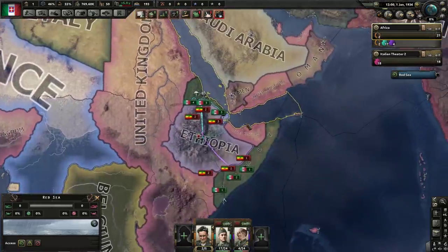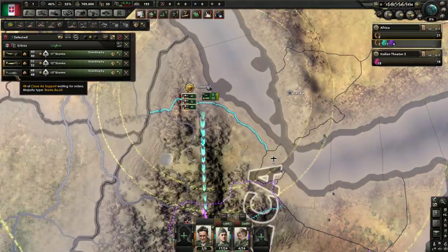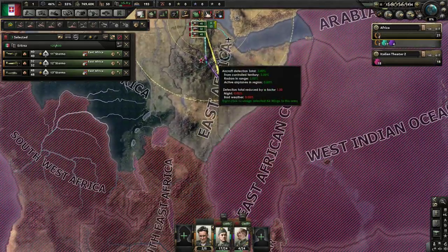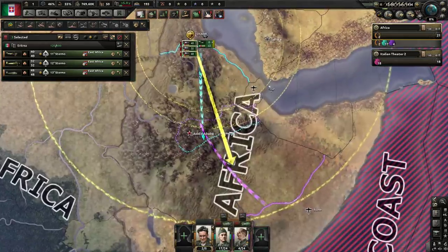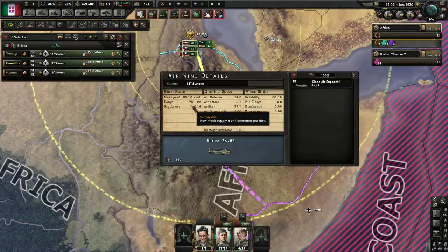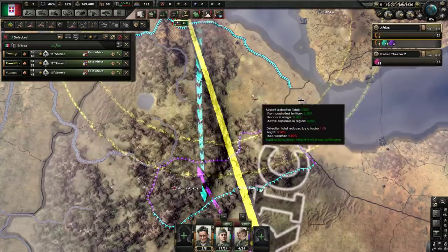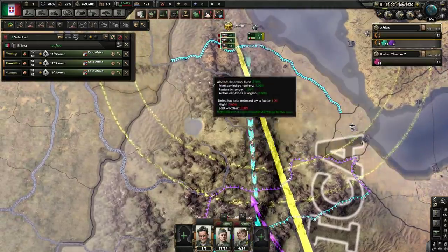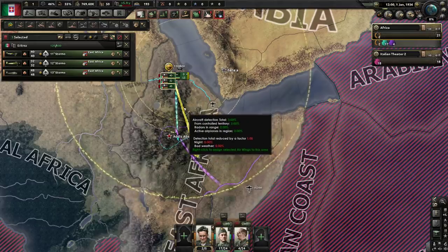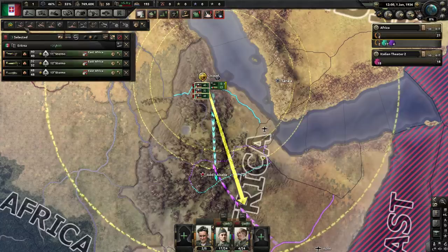We've got a good number of planes set up in Eritrea — a wing of fighters, tactical bombers, and close air support. We're going to add air superiority over the East Africa air zone — look how big this air zone is. Our fighters reach 570 kilometers, close air support 700 kilometers. Normally the war in Ethiopia goes really fast, but every now and again it can bog down into a quagmire, especially if you don't remember to put out your planes, because they do make a fair difference.